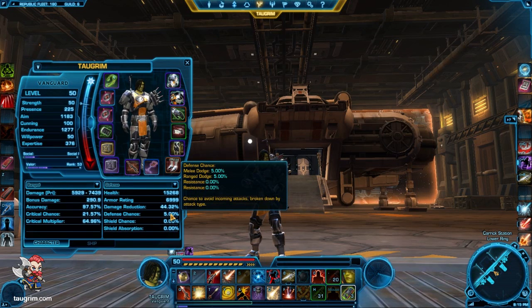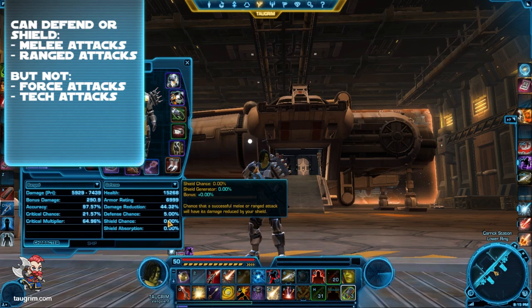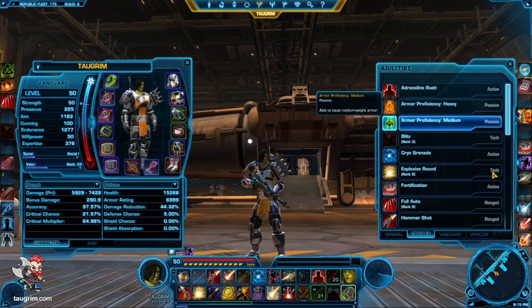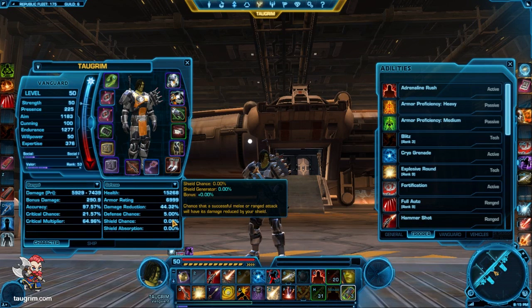For the first role, for defense chance, you can dodge melee and ranged attacks, but you cannot defend against force and tech attacks. Force and tech attacks you can think of as spells from other games which aren't avoidable. By the same token, shield chance only works on ranged and melee attacks — it doesn't work on force or tech attacks. You can only shield an attack that wasn't a crit. All classes in this game have either force or tech abilities, and those tend to be the most important abilities from a damage and crowd control perspective. So you can't defend against force and tech, you can't shield force and tech, and you can't shield crits.